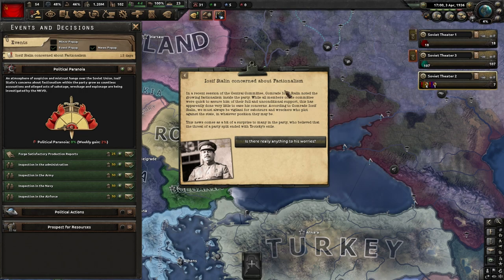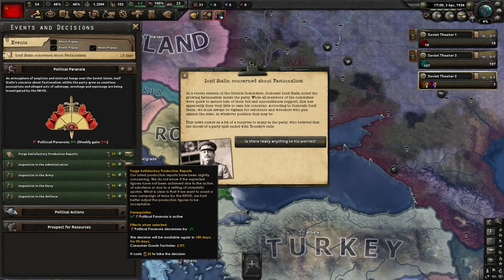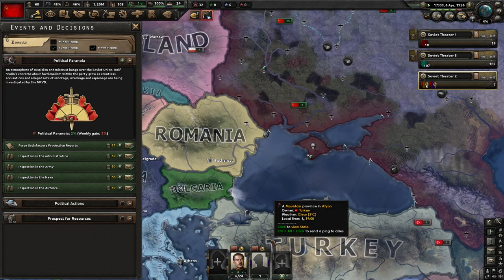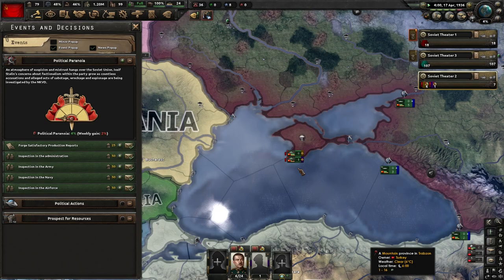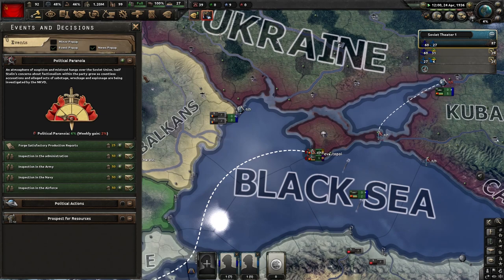There it goes — Stalin is concerned about factionalism. Stay away from army, stay away from administration. If it gets above 20% it's going to start murking people. Do navy first, then air force. If worse comes to worst and neither of those pop back up, forge satisfactory production reports — it'll drop it down by 20. Take my word for it, it gets bad. I lost Gregory Zhukov by not paying attention — in the first round it got all the way up to 70 and he got murked.